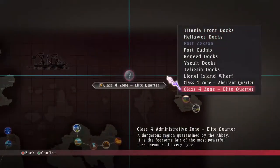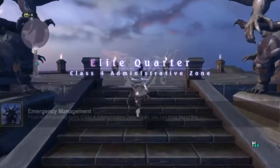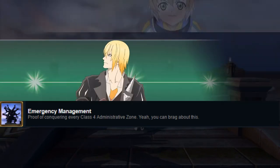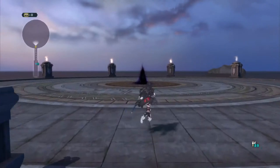If you do however also unlock and defeat all the other demon quarters, you will be awarded with another achievement: Emergency Management. The other islands can also be unlocked by talking to sailors in various ports, among them Titania and one in Mercio.